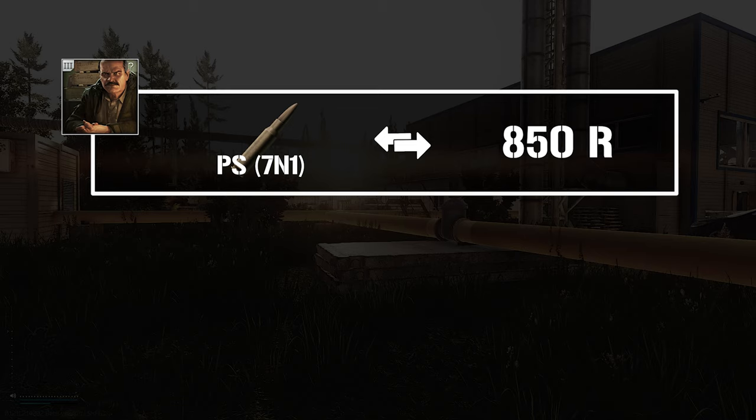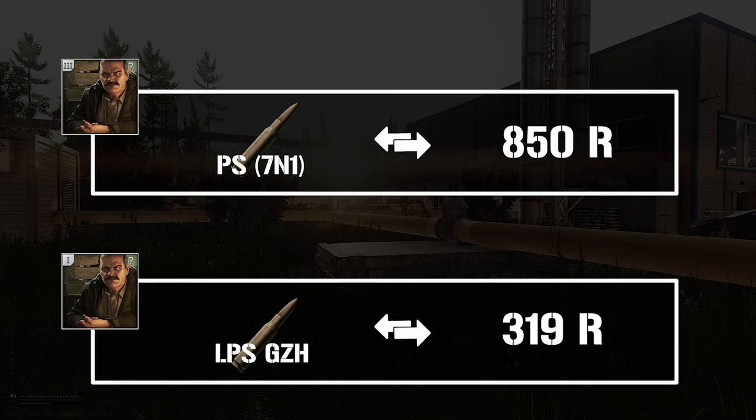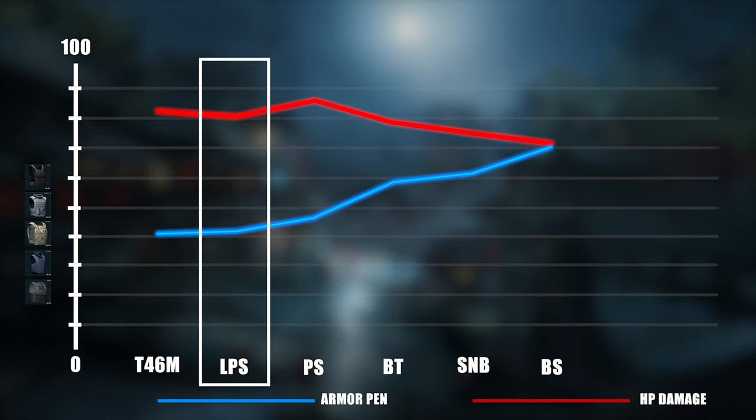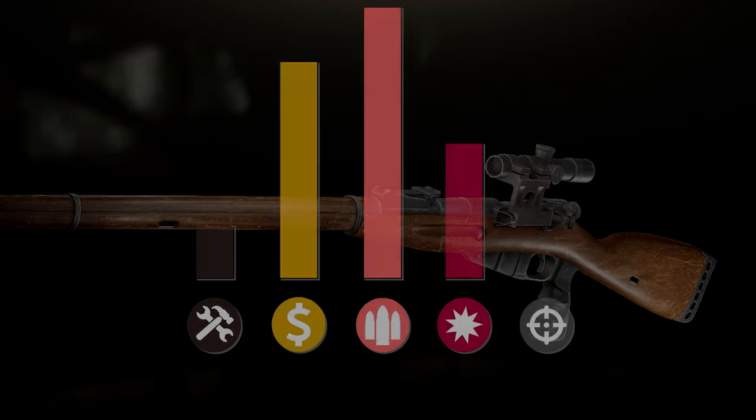That one-shot potential and really good armor penetration makes this round just insane. However, it's only available through Prapor level 3, basically character level 26. Until then, the LPS is still a very good round available from Prapor level one. You can always buy the PS round on the flea market, but it's very expensive early on. The LPS has 81 damage and flies through level 4 armor — this baby hurts a lot, and if you're left with 4 HP on your thorax, you're not thinking about pushing.